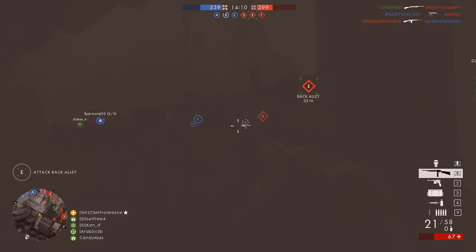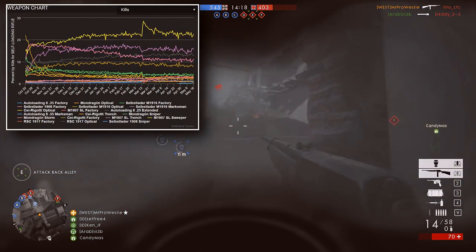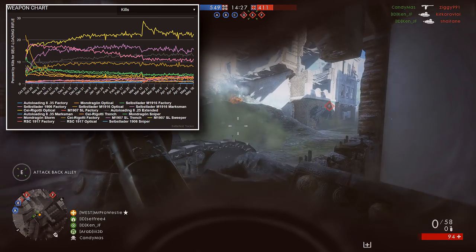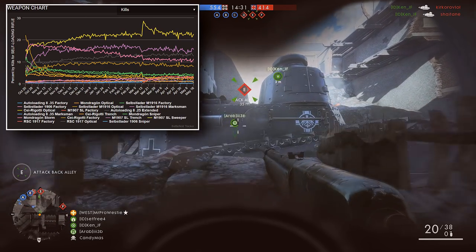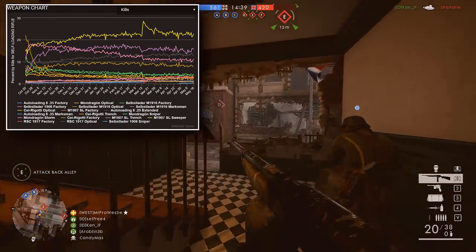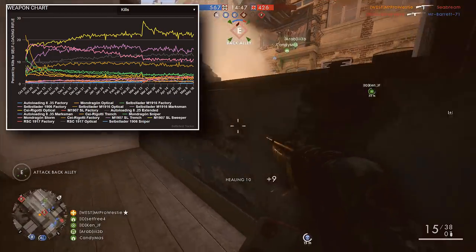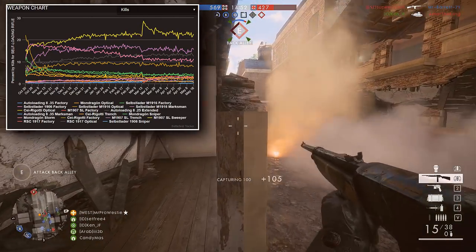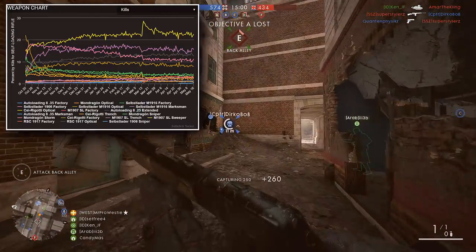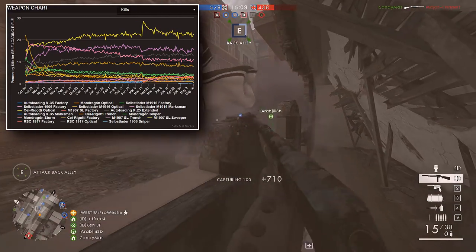Moving on to the Medic class, and overall you're going to see something different from the previous graphs. The clear popular choice is the M1907 sweeper variant, which saw a sharp spike in March when it was included in a weapon assignment to unlock one of the new RSC 1917 variants added in the French DLC. Right now it accounts for roughly 22% of all Medic class kills each day — nowhere near as dominant as the Model 10A shotgun. We're seeing a much nicer distribution overall, with the Selbstlader 1916 Optical and Marksman, the Autoloading 8 Extended, and the Mondragon Storm remaining popular choices since launch.